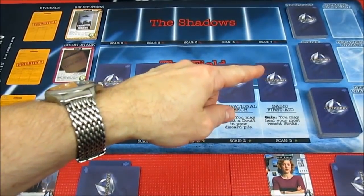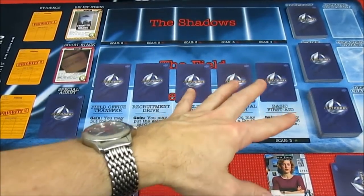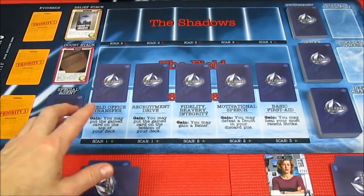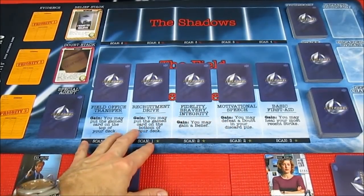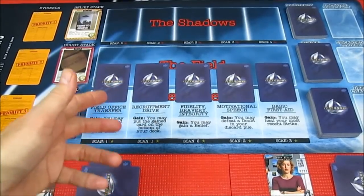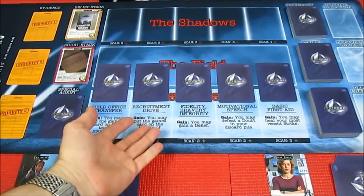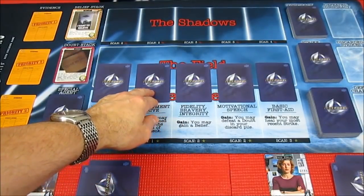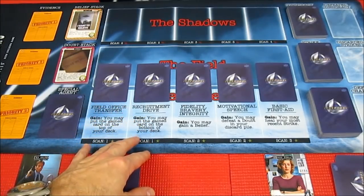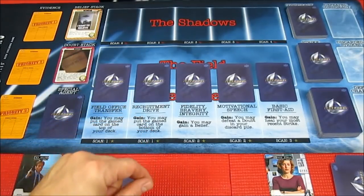We have a strike deck, very similar to the alien game, which will be taking damage. We have a bureau this time instead of a barracks. The bureau cards are face down because there are syndicate enemies hiding within the bureau — the cigarette smoking man being one of them. We have to scan the bureau to actually reveal our recruitment cards. Then we can recruit the cards using recruitment points, or if it's a syndicate enemy, they're going to be doing bad things to us.